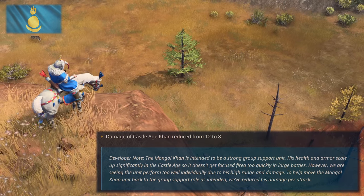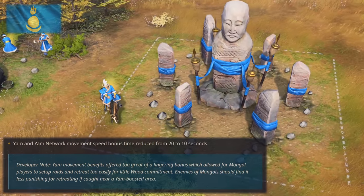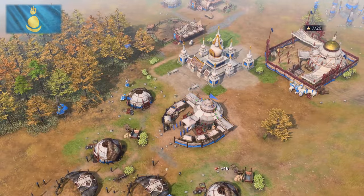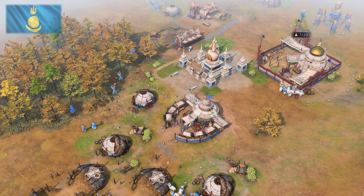It's not all rainbows though, as the Castle Age Khan's damage is reduced from 12 to 8, which is pretty significant. The Yam network movement speed buff duration is also reduced by half, down to 10 seconds. This means that maintaining a Yam network across a larger part of the map will be required when moving from one zone to another from now on.